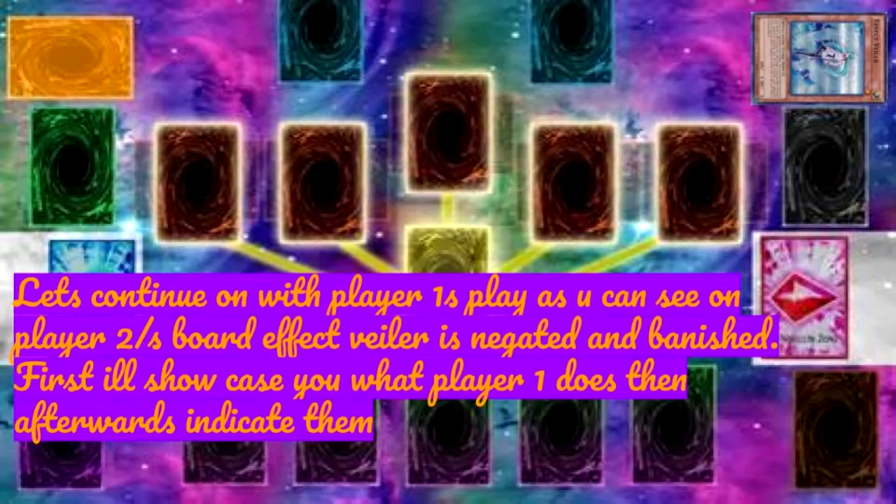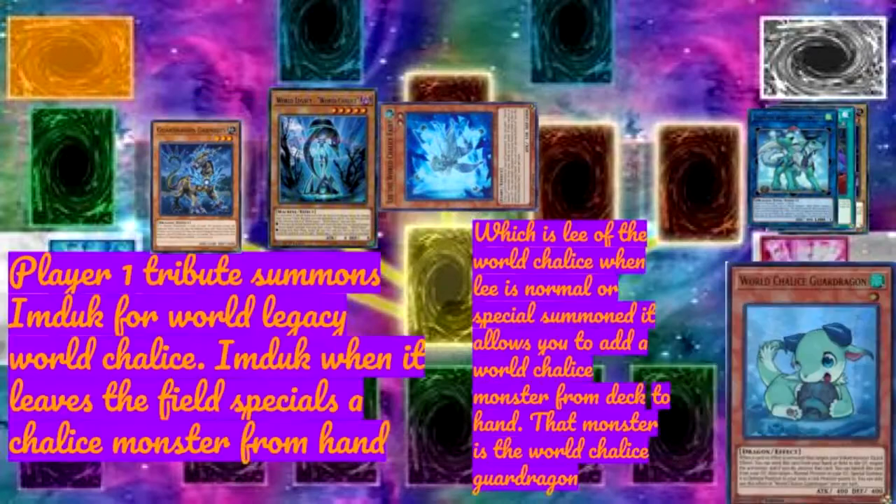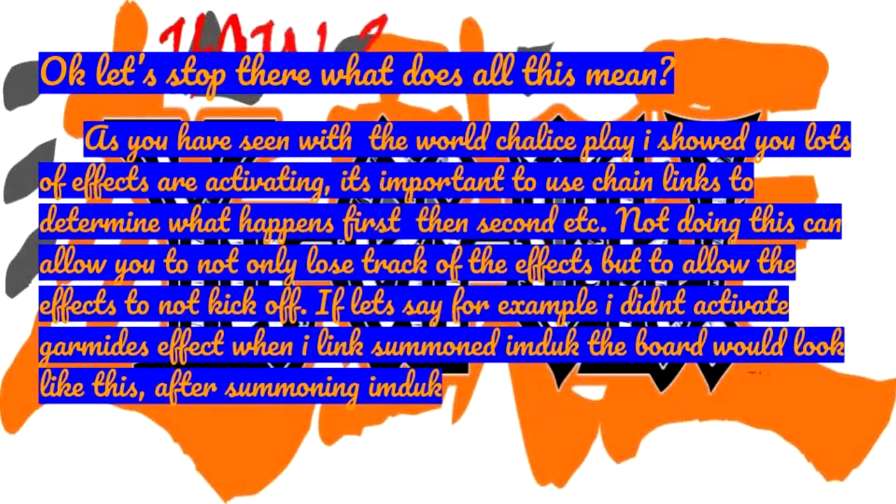As you can see on player two's board, Effect Veiler is negated and banished. Player one tribute summons Imduk for World Legacy — World Chalice. Imduk, when it leaves the field, special summons a World Chalice monster from hand, which is Lee of the World Chalice. When Lee is normal or special summoned, it allows you to add a World Chalice monster from deck to hand — that monster is World Chalice Guard Dragon.